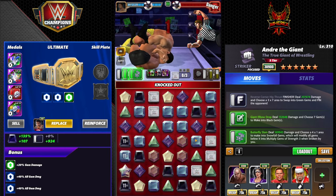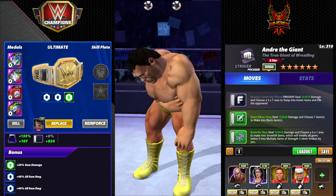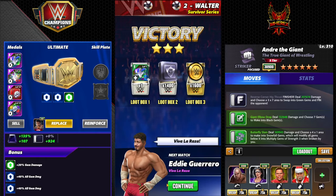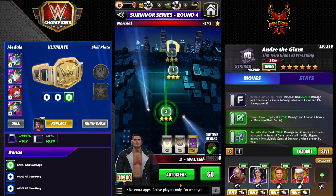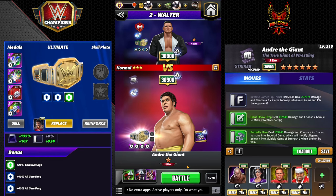That's 17 million gem damage at six star bronze — that would be 34 million at silver. So yeah, Striker Andre coming back with the gem damage build, not too shabby. I'm genuinely impressed that he hits that hard, to be honest. Let me run it one more time just to show consistency.